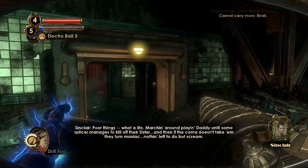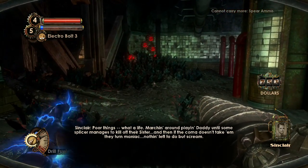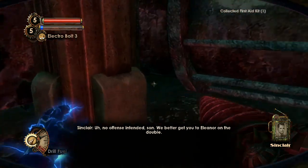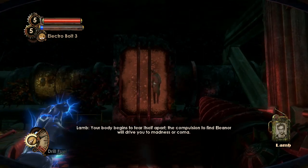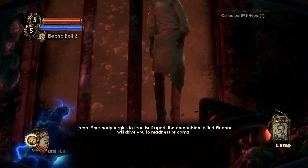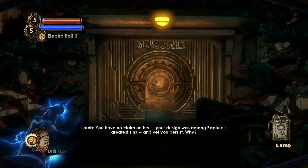Audio diary continues: 'Still not true — one marching around playing daddy until some splicer manages to kill off their sister, and then if the coma doesn't take them, they turn maniac. Nothing left to do but scream. We better get you to Eleanor on the double, otherwise you'll share that fate. Your body begins to tear itself apart; the compulsion to find Eleanor will drive you to madness or coma. You have no claim on her — your design was among Rapture's greatest sins. And yet you persist. Why?'